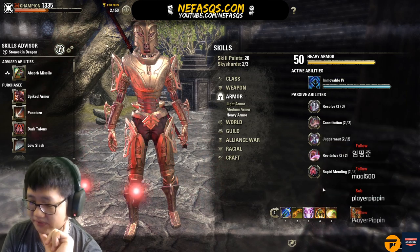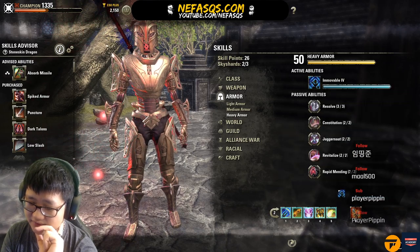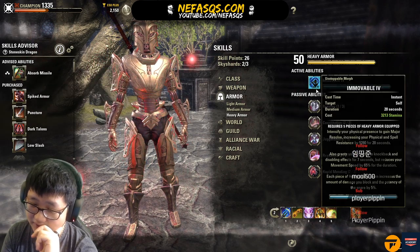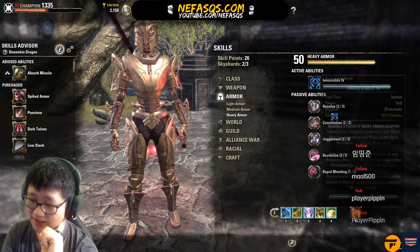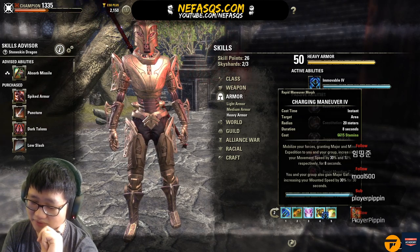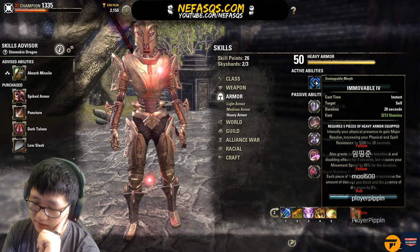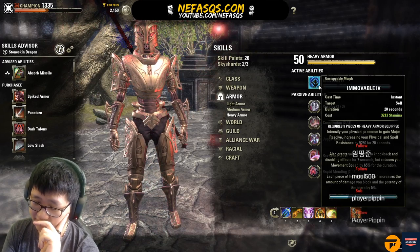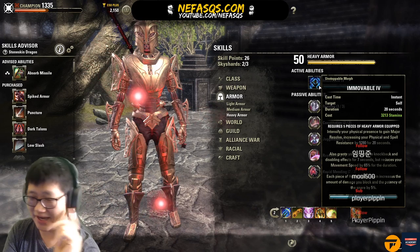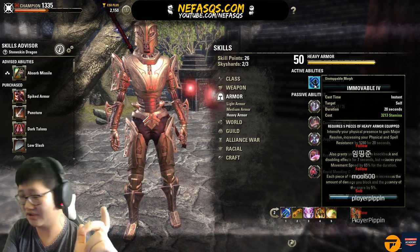Heavy Armor — take every passive. Immovable is getting more and more popular, especially as a DragonKnight tank. On a DK paired with a One Hand and Shield it's quite powerful. The main instances where I need that much block mitigation are the Sunspire last boss for the adds, and if I'm taking Zamarak and Sororius with strats that aren't used in most groups. So you don't really need Immovable for most groups.